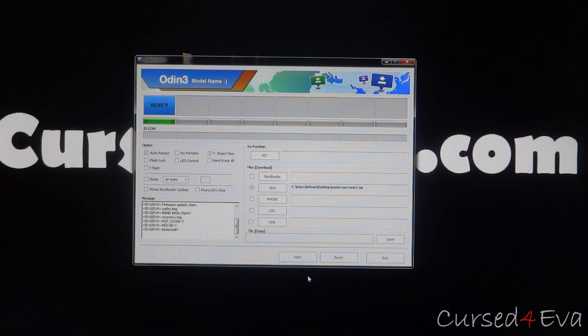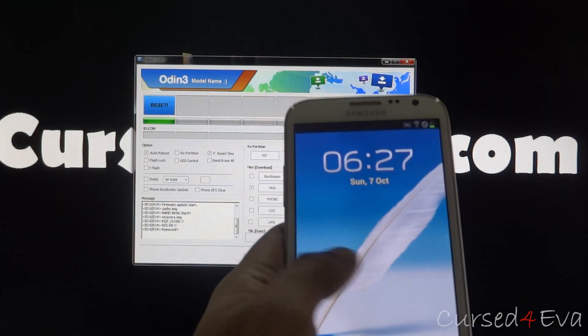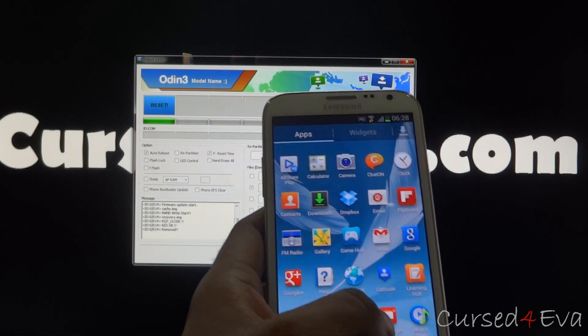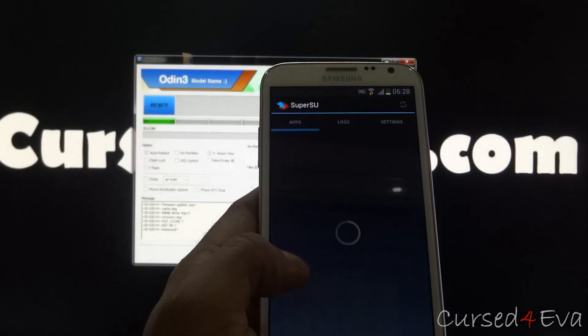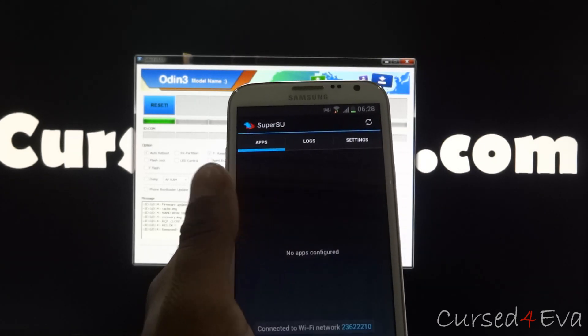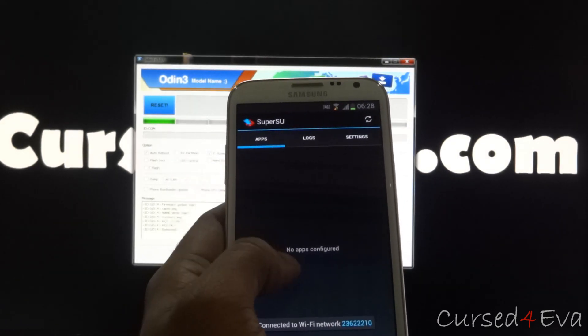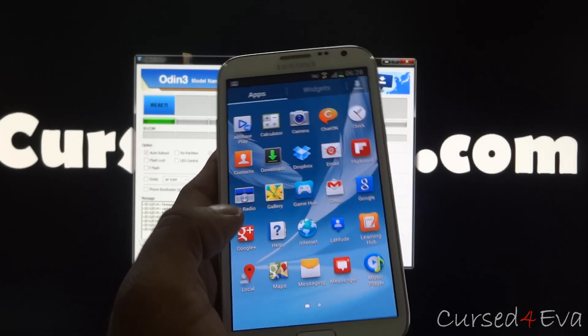Your Galaxy Note 2 will now reboot — you don't have to do anything, it will reboot on its own, just wait for the process to complete. The phone is up. You can see that SuperSU has been added. Just open it up and hit Continue if it asks for it. So now your phone has full root access.